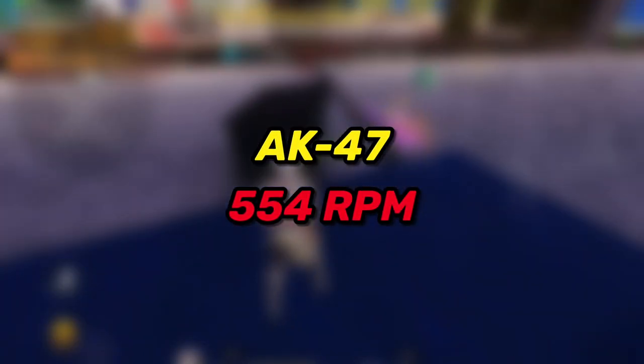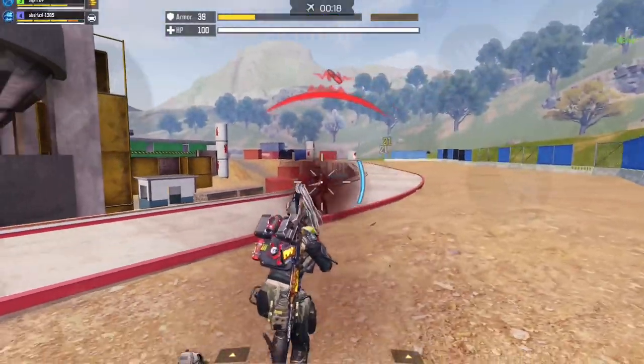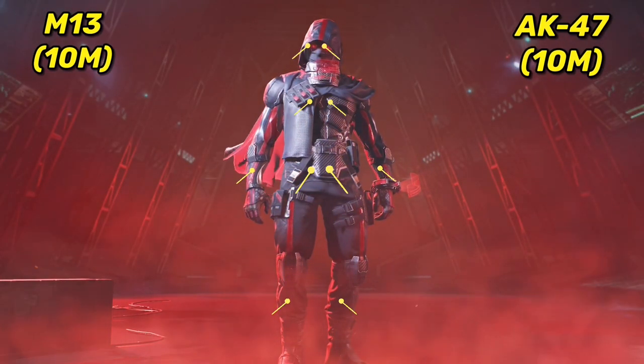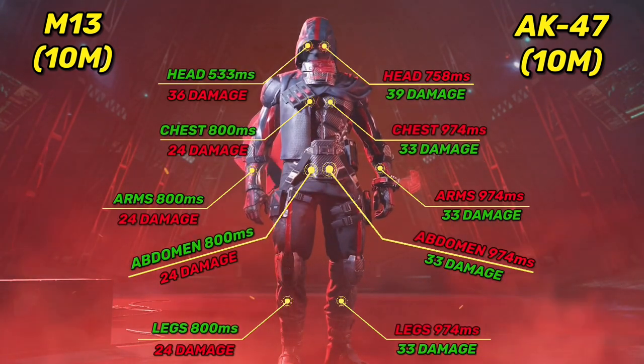Starting with fire rate: the AK47 shoots 554 rounds per minute. The M13 has an insane fire rate of 900 rounds per minute, which is the same as the Type 25. So at 10 meters range, as expected, the M13 wins in every single part of the body thanks to the fast fire rate.